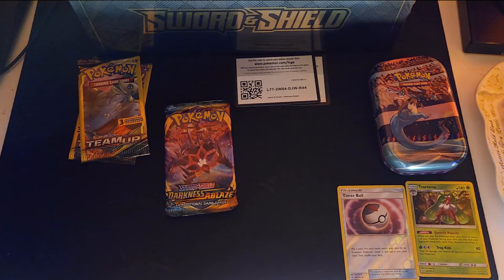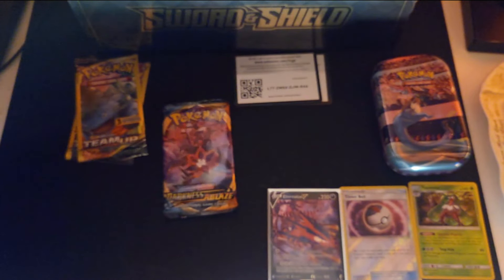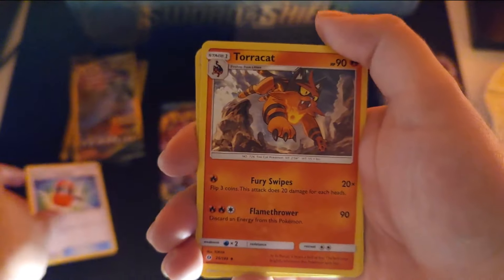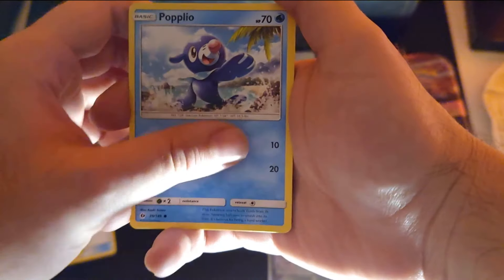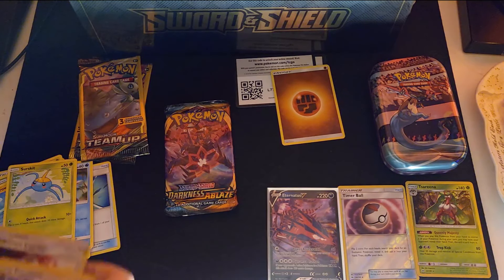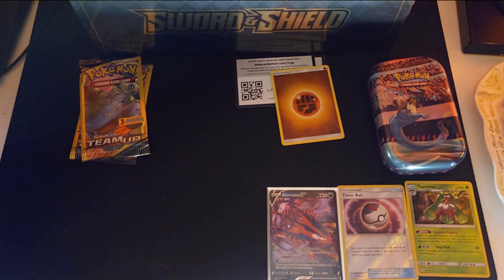All right, opening my tin up next — Sun and Moon first. Here is the code. Starting off with Fighting Energy, a Crushing Hammer, a Toucan, an Energy Switch, Grubbin, Growlithe, Piplup, Wingull, Surskit. A holo Pokemon Catcher, a Bagon, and a Steenee. I'll see what else we can get — more excited for the Darkness Ablaze obviously.